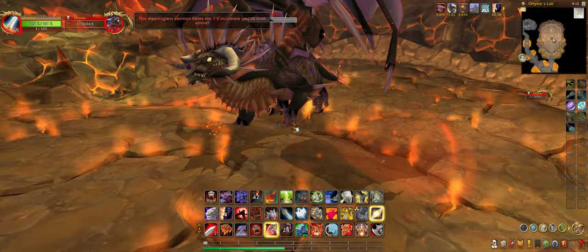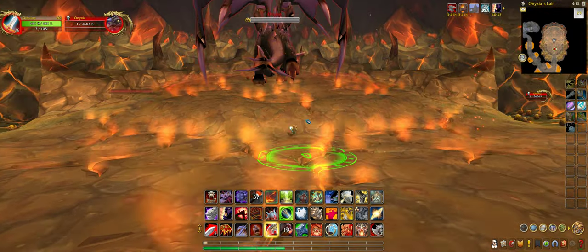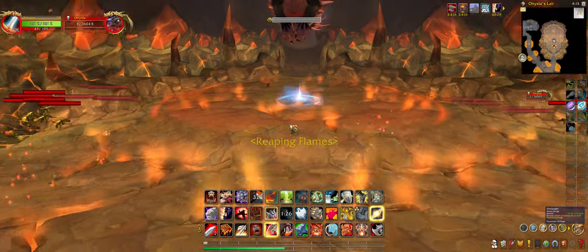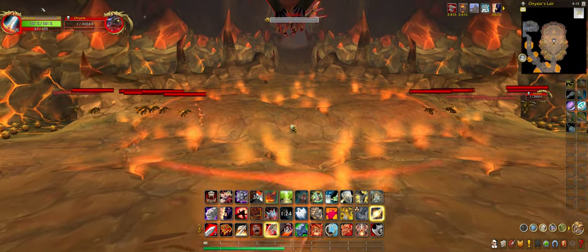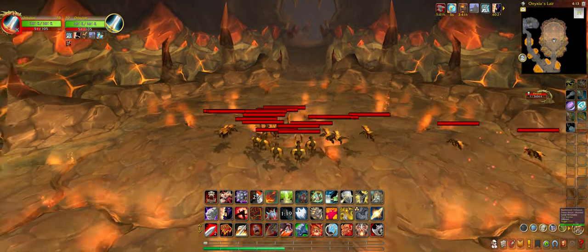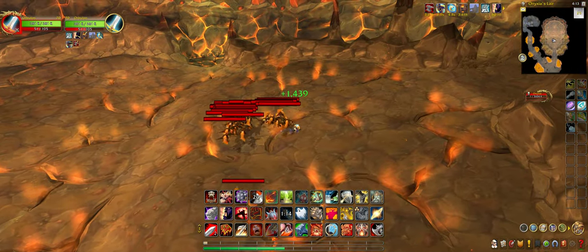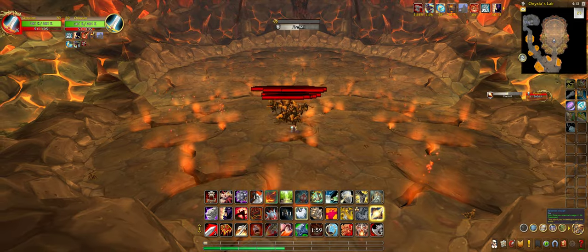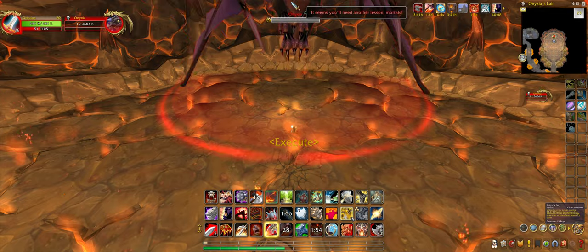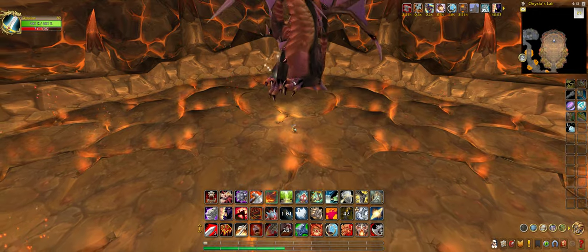The whelplings are ones that don't attack you by default — they're not elite, meaning they will do no damage to you if you're at a high enough level. The boss still will do a tiny sliver of damage though.